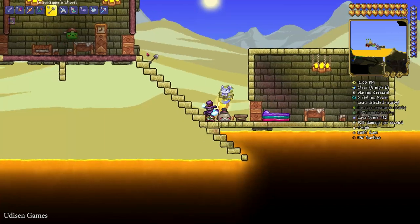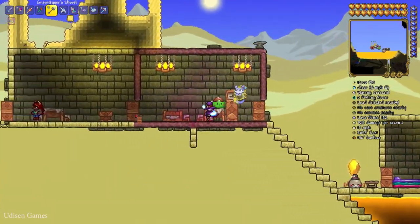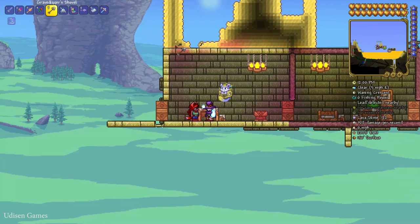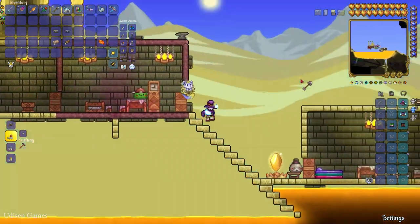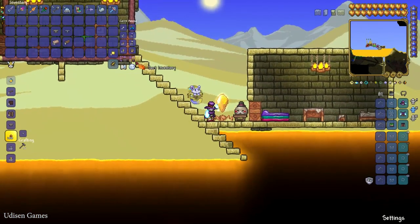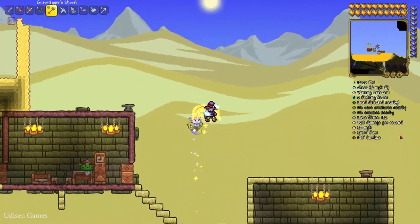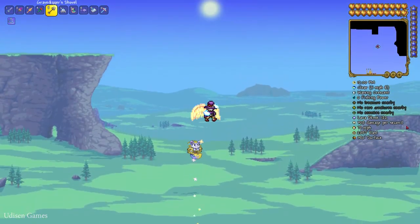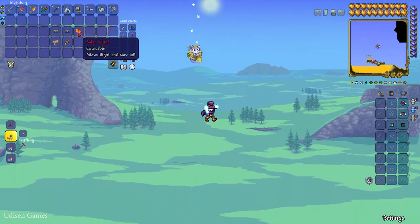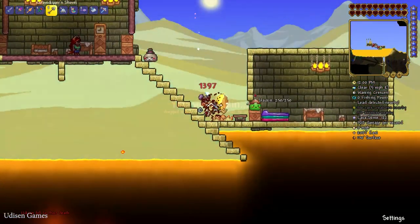After that, find a chest — any type of chest — and put all your money into it. Clear your coins from your inventory. After that, use wings, any type of wings. Go up using wings or a flying mount.